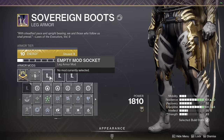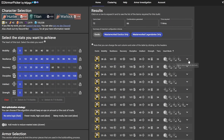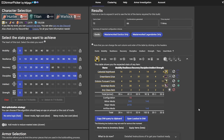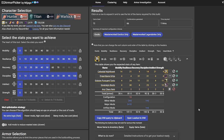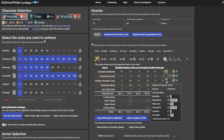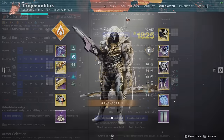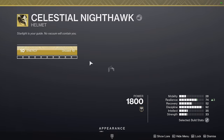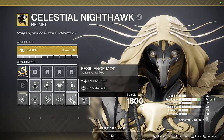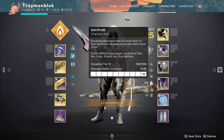I always try to aim for at least 1 minor Discipline mod so I can fit 3 weapon surges on my boots. Once you're fully satisfied with the results, simply click the arrow to expand them and then use Equip Items Beta. Make sure you have enough space in your inventory and that you're ideally in orbit — don't try doing this in the middle of an activity. If it fails to equip your items, simply hover over each armor piece and either grab it from your vault or find it using DIM and equip it. Once you have equipped your armor, go back to D2 Armor Picker and see which mods it's telling you to equip — and that's it, you now have your double or triple 100 stat build. If you have any questions about D2 Armor Picker, feel free to ask me in the comments.